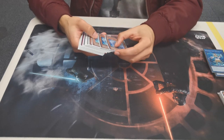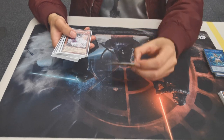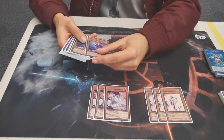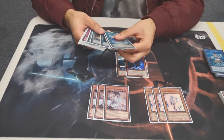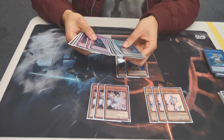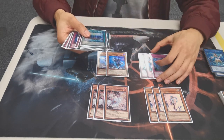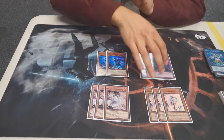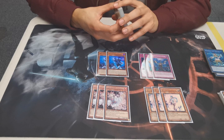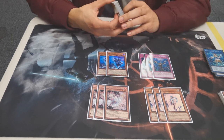Moving on to the hand traps — you have to play them in this format, unfortunately. We're playing three Effect Veilers, three Ash Blossoms, two Phantasmes, and three Imperms as part of our trap lineup. These are just the best generic hand traps for all-around use — they'll come up in basically every matchup.